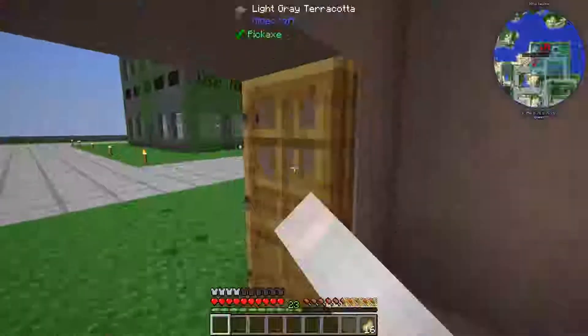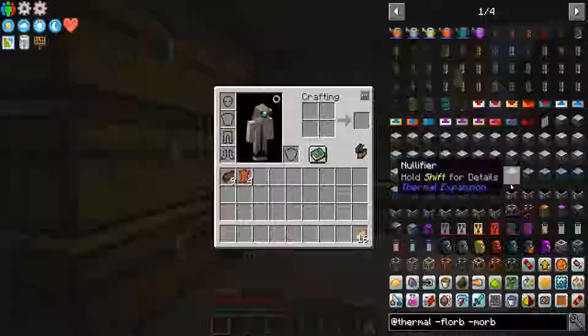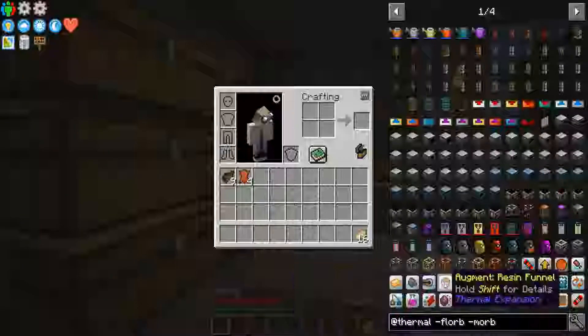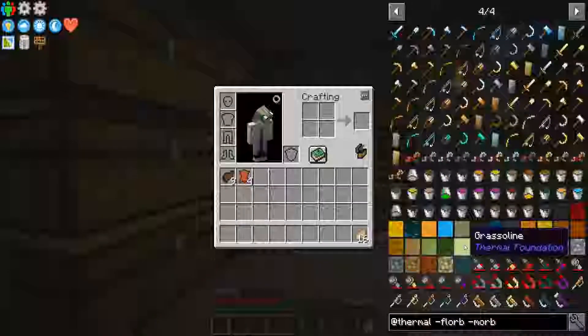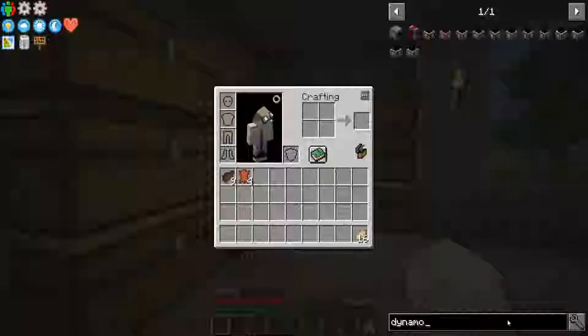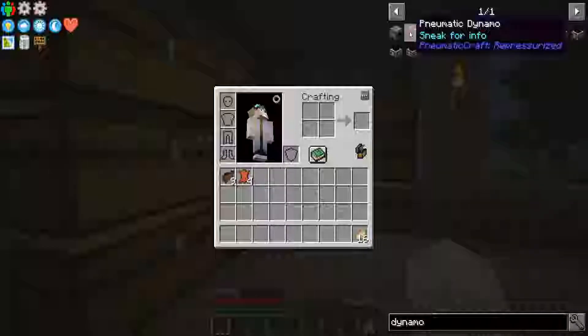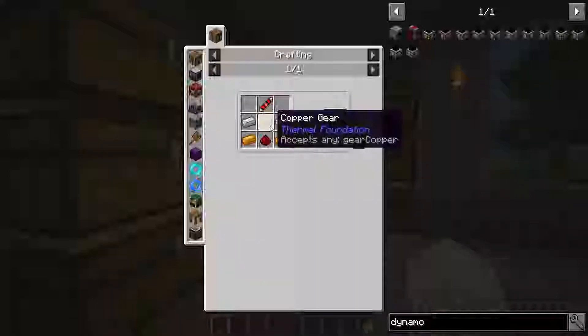As promised, we are going to get into Thermal Expansion today. The first thing we're going to need is a dynamo — we're going to need power. Not from PneumaticCraft. Let's start with a steam dynamo.